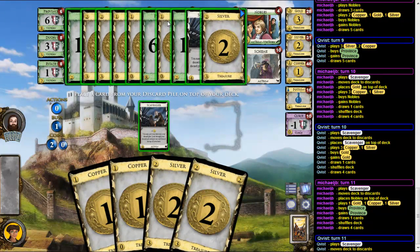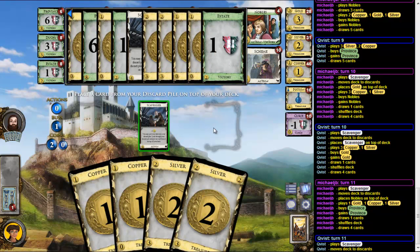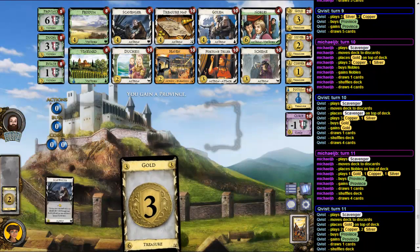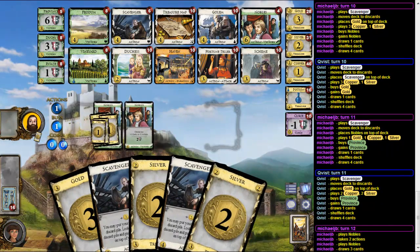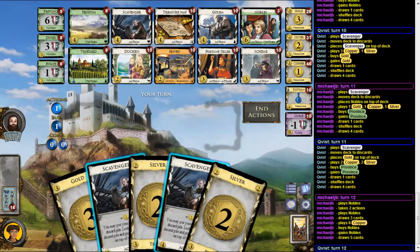Contesting Nobles isn't really a thing. I could go for Feodoms maybe, but I can always do that later. So discard this deck and put the Scavenger back on top, and get a Gold, and get a Province here. Discard deck — wait, there's my gold. Pretty good. So I am up a Province and he has five Nobles, that's ten points, so he is up four points.